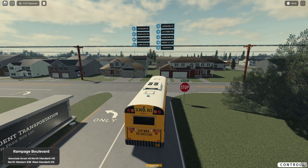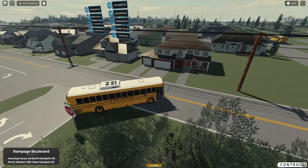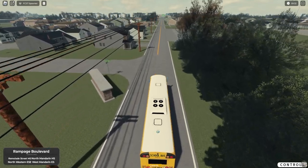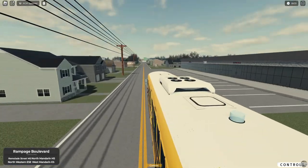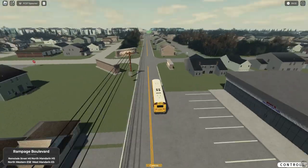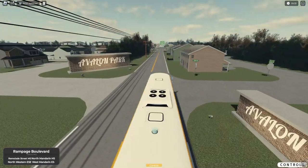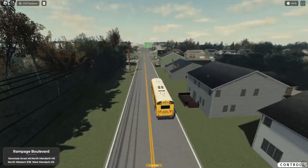It kind of shows you where all the schools are, and it looks like it's going to be at every intersection — I'm not 100% sure. However, I'm sure you can turn those off in the settings. I hope you can, because if you can't, that's a problem.